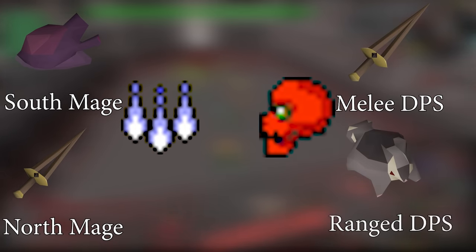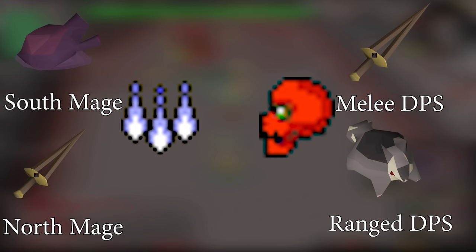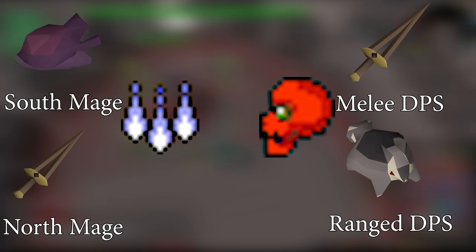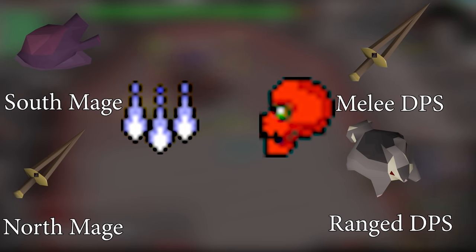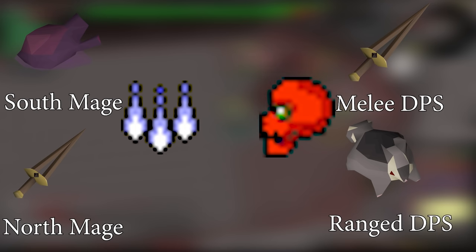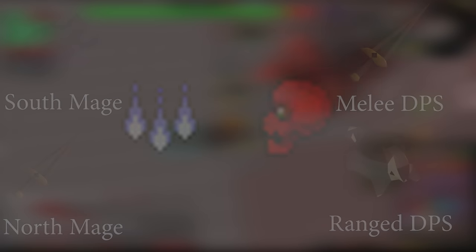In quads there are 4 different roles: South Mage, North Mage, Melee DPS, and Range DPS. These refer to who is freezing on what side during Maiden, and who is doing what role at Nylocas. South Mage typically mages at Nylos, with North Mage meleeing. The DPSers will take a Rune Pouch with Lunars — Mud, Astral, and Death Runes — allowing them to cast both Pot Share and Vengeance. These roles will constantly be casting Vengeance basically whenever it is off cooldown.